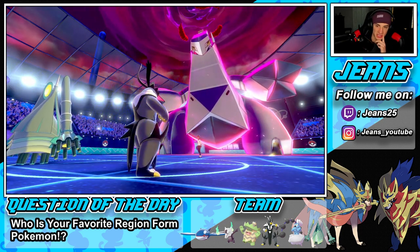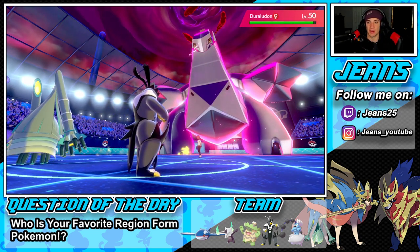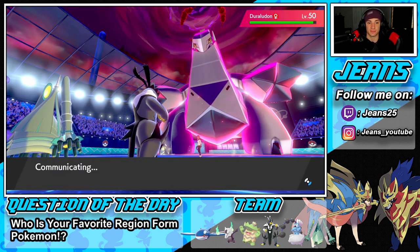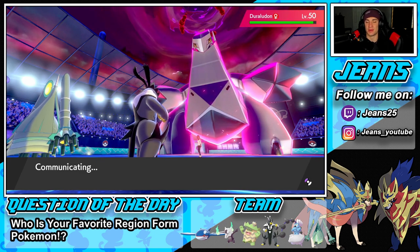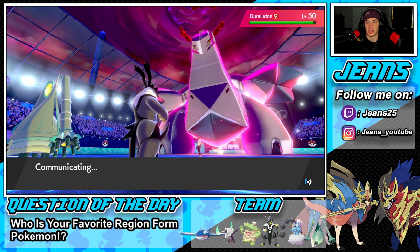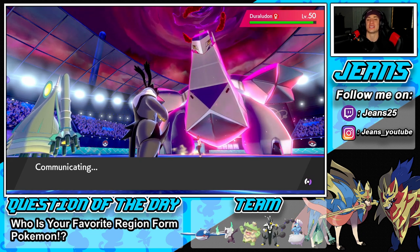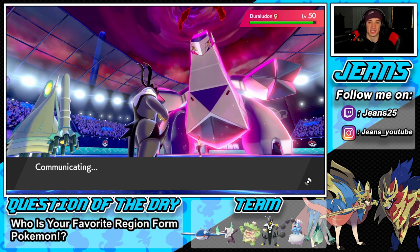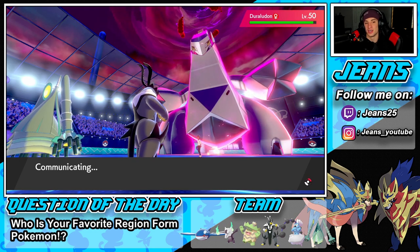I kind of want to swap Celesteela just to get our stats back, but I think we're fine. Close Combat can do work on this Rillaboom and Kyogre can come in and clean up everything. It really depends on what Pokemon he's bringing in the back end and how fast they are. Show me no first-turn priority — that's all we need. There's no first-turn priority. In that case, we're just going to drop a Sucker Punch and settle for less, but I would love to get off a Close Combat on this Rillaboom first.